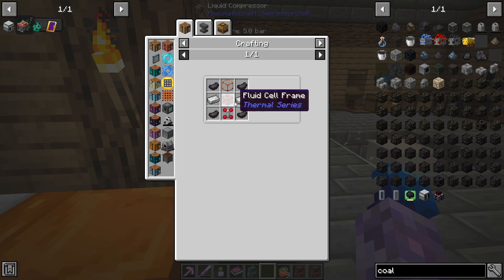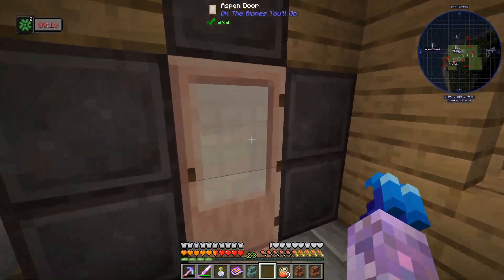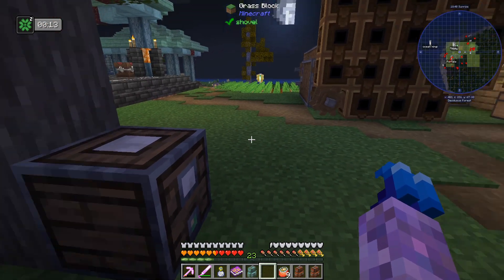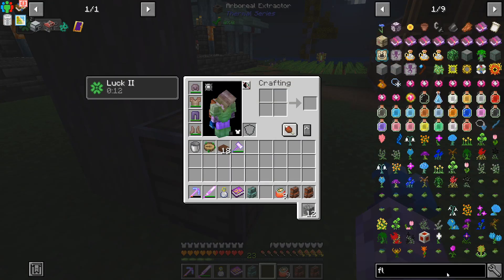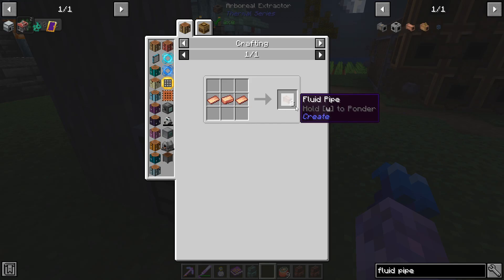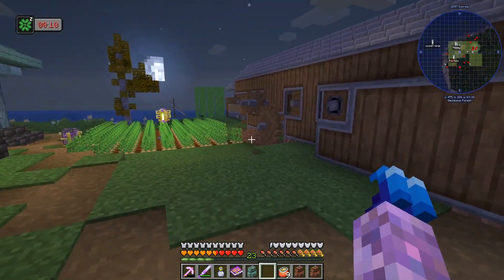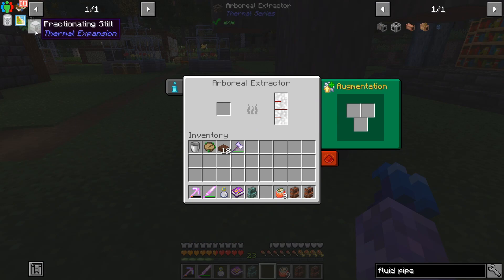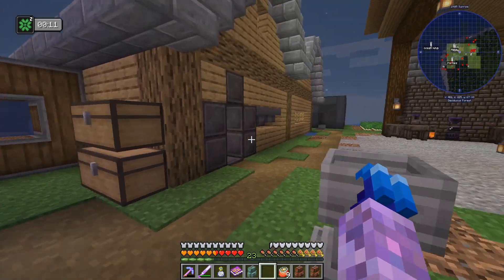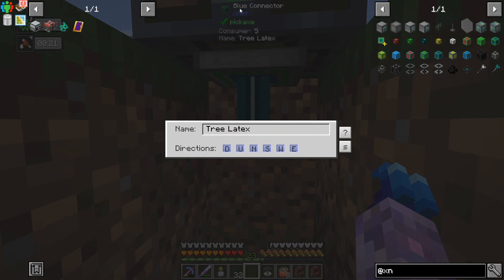The fractioning still needs a lot of fluid cells and I don't think I have that much rubber, so we probably need to automate this more. I need to move the tree closer and just constantly have it making rubber. We're going to try and use XNet — I've connected this blue connector and you can apparently name them, so I named it for the stuff we're getting from it.